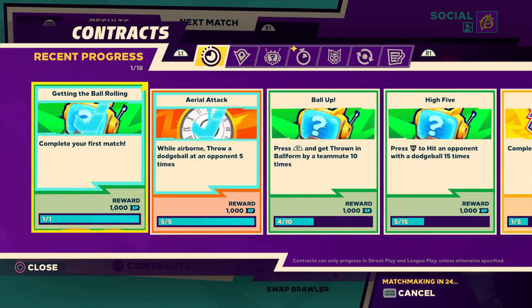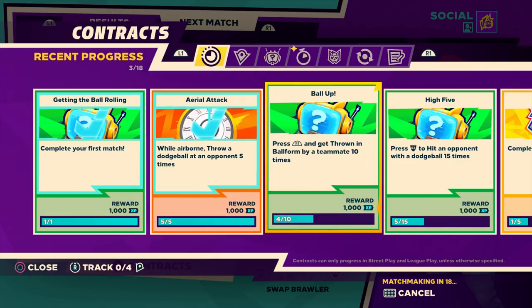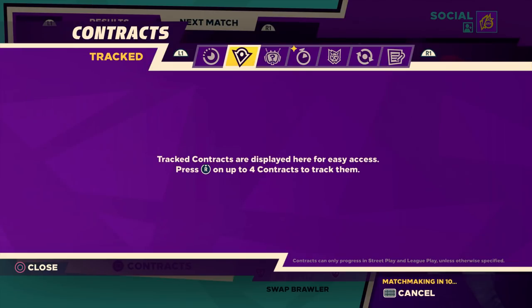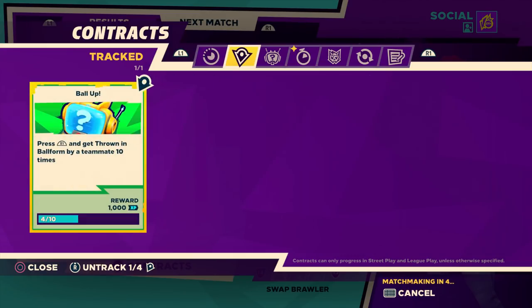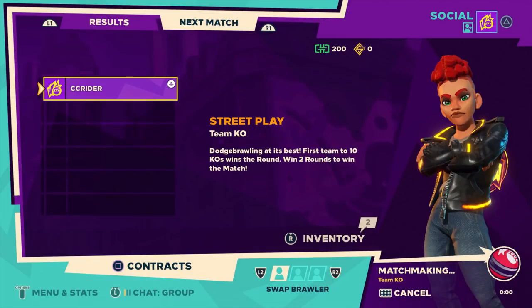Let's take a look at contracts — because we got some done here. Throw a dodgeball at an opponent while airborne five times. Press R1 and get thrown in ball form by a teammate ten times — so we need to do that six more times. There's lots of stuff, also tracking. There's training contracts, daily contracts, all sorts of stuff.